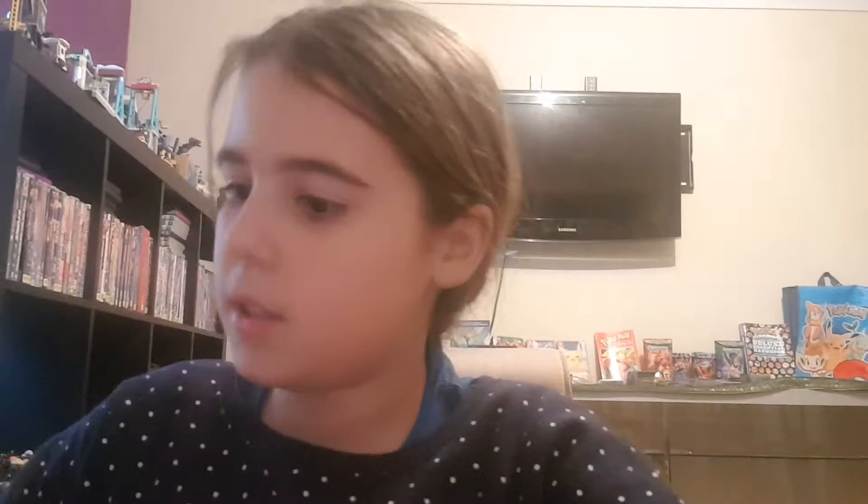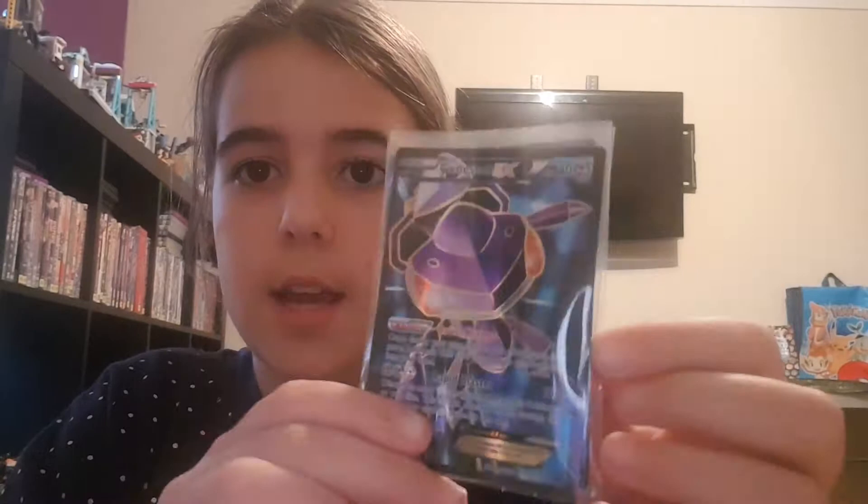So now we're on to EXes. We got Umbreon EX, then we got Genesect EX, and then we got Alakazam EX, Alakazam EX, Alakazam EX — same design all that — and then we got Kingdra EX, Camerupt EX.